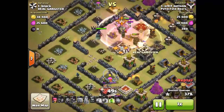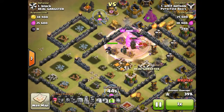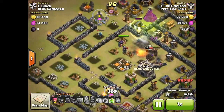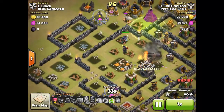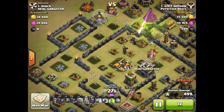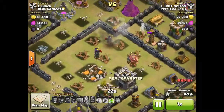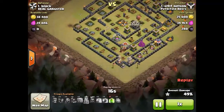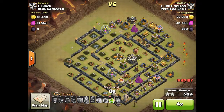He dropped his Archer Queen to take out the remaining buildings from afar. There's another expo they have to get to. He used a jump spell on his barbarians — those were actually barbarians from the barb king's special ability — and they quickly died from the Wizard Tower. The Peka is quickly taken out by the hidden Tesla. That's pretty much the raid. He gets 50% 2-star from that one last archer.